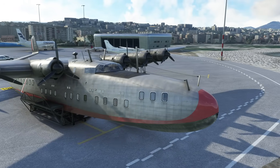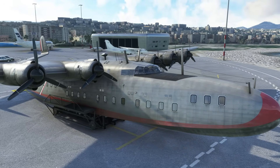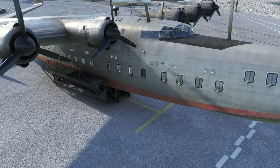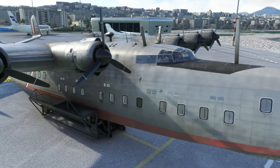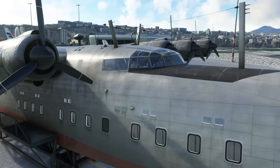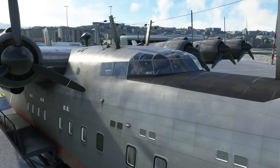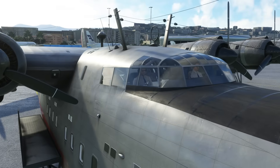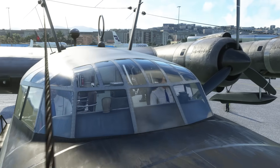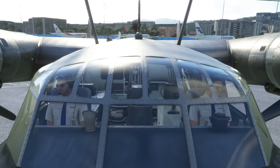It's come out in time for the world update — I think it's the France 2 world update — so there are a number of cities that now have photogrammetry and custom 3D assets throughout France. And obviously to come out in time with that is this French flying boat. There are none of these left in the real world, so this is all built from accounts, historical documents, and photographs.